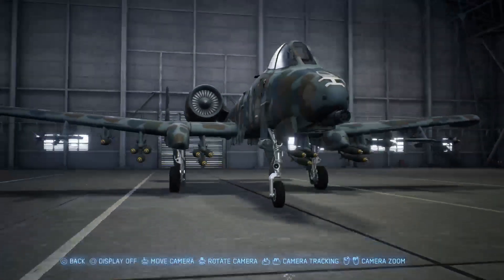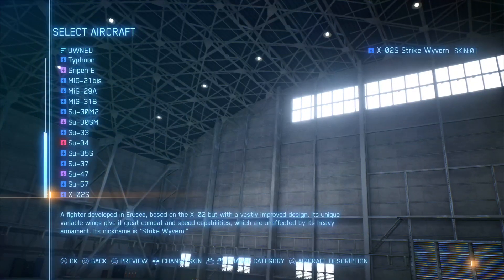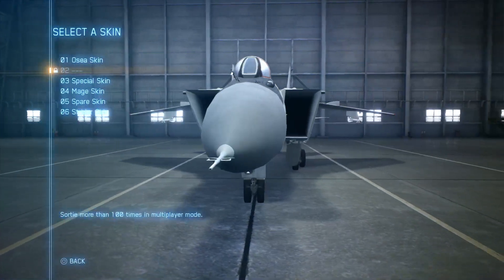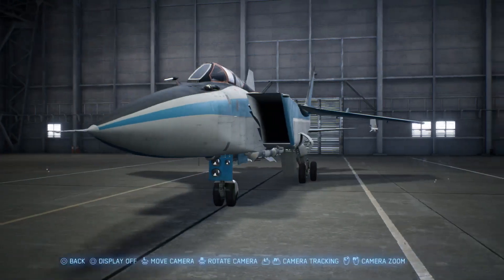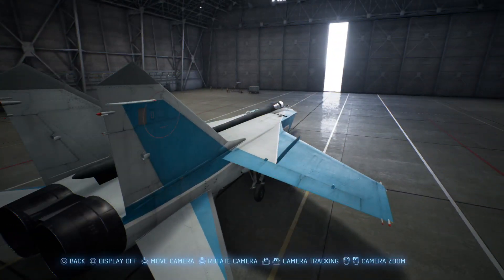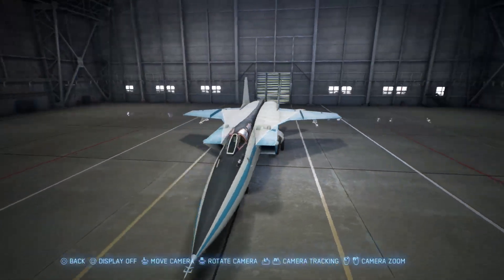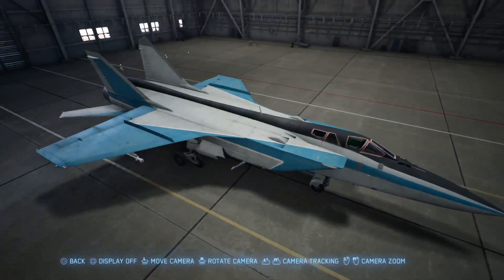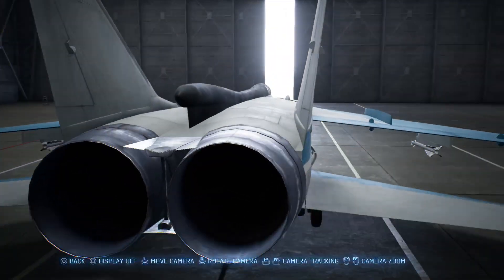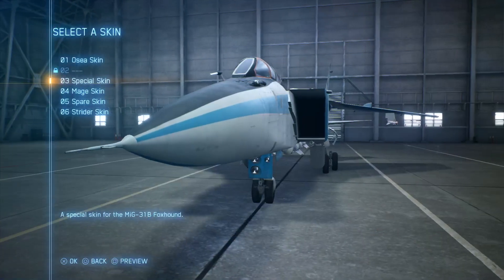Next we have the MiG-31 — the world's fastest interceptor, at least that we know of that exists. It's got quite a lot of aftercraft detail as well.